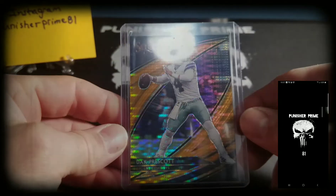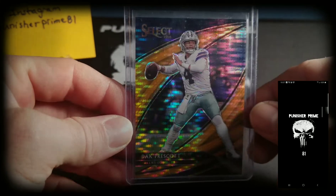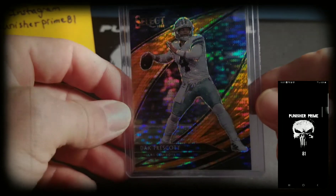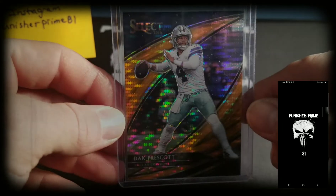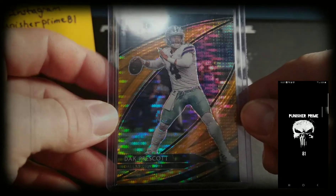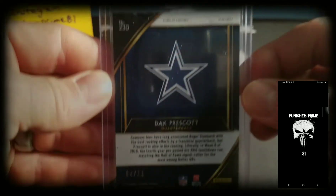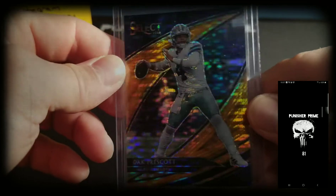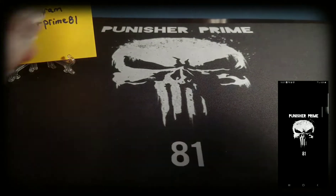Up next, my buddy Robert got a couple of Dak Prescott cards — really nice ones. I'd like to get some one-touches for these. This is a 2019 Select orange pulsar. Usually these are at the front of the line, and the cool thing about this one is it's out of 11 and it's number four out of eleven. So that's basically a field-level prism — almost a one-of-one since it's numbered. To some collectors it is. Anyways, very nice card.